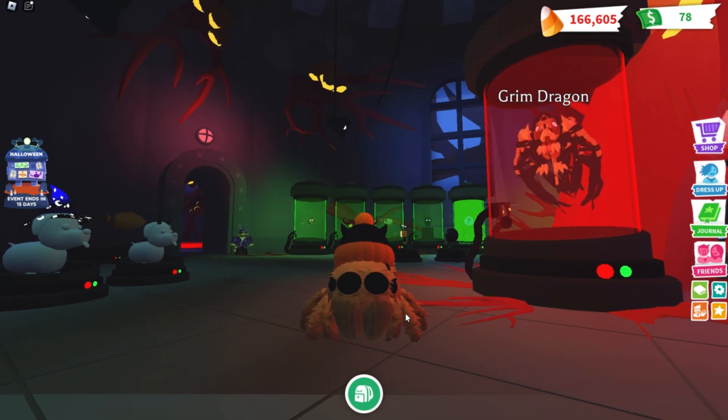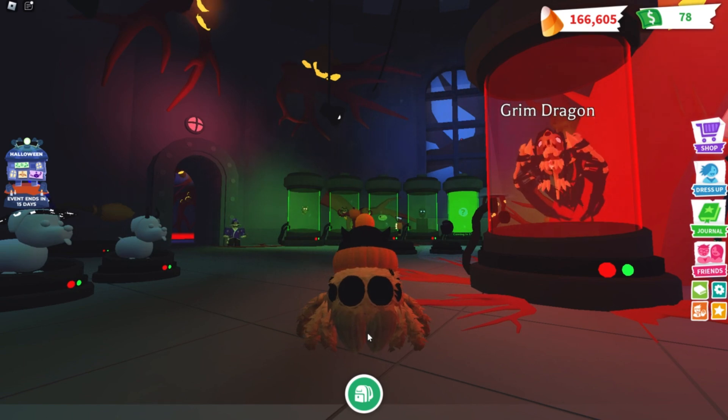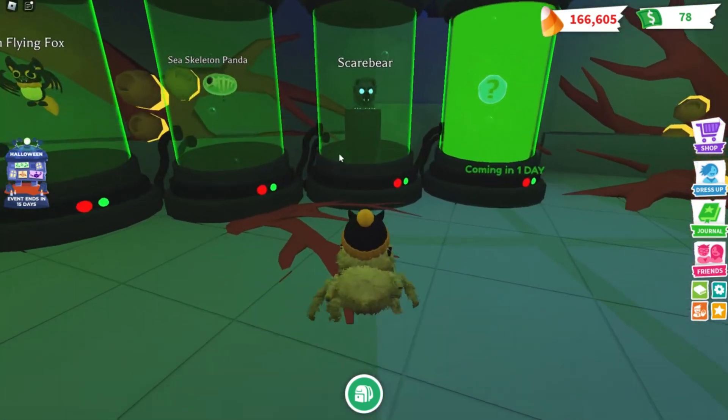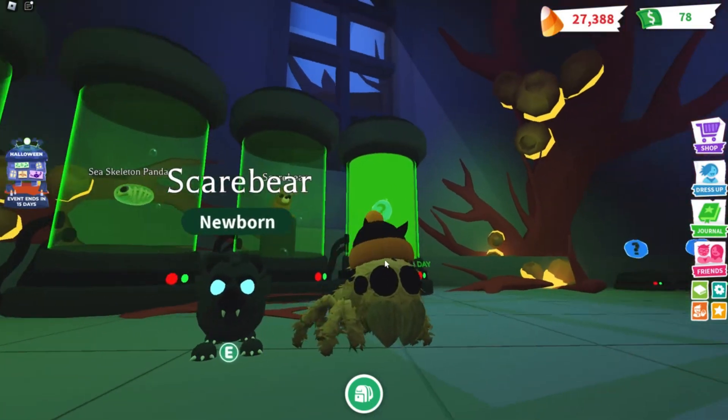What's up guys, in this video we are back in Adopt Me because I'm going to be buying the Scare Bear and the Web Stroller. I have enough now so let's go ahead and finally get them. Let's start off by getting the Scare Bear right here for 140,000.